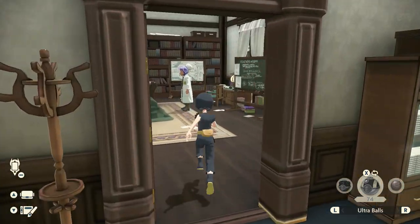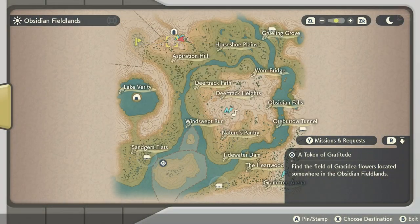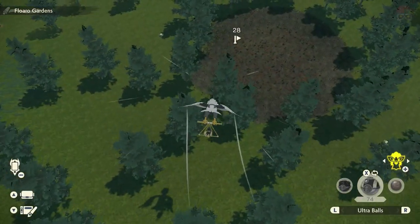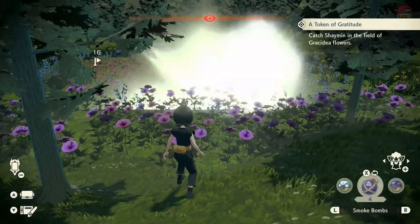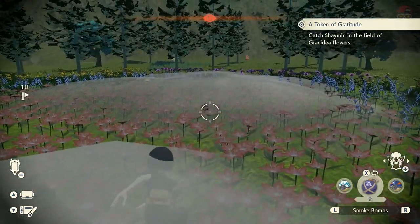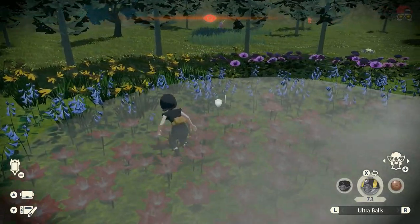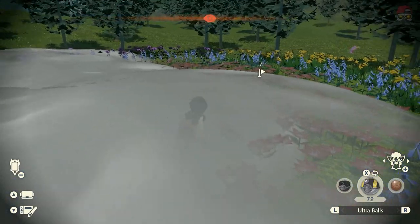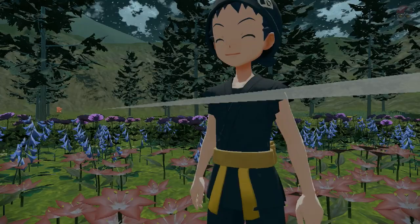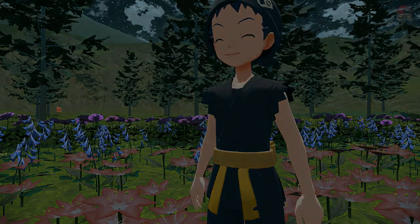For the next one, go back to Galaxy Hall and the quest board. You're going to need save data for Pokémon Sword or Shield, and you'll get the quest 'A Token of Gratitude.' We're going to Obsidian Fieldlands to talk to a specific person, then head to Floaro Gardens, just to the left of the main camp. There's a cutscene with Shaymin — similar to Darkrai, you can fight it or use stealth. I used stealth and threw an Ultra Ball. It broke free, but a second Ultra Ball caught it. Make sure you lock on with ZL when using smoke since Shaymin is so tiny. If it runs away, go back to Jubilife Village and it will reset.